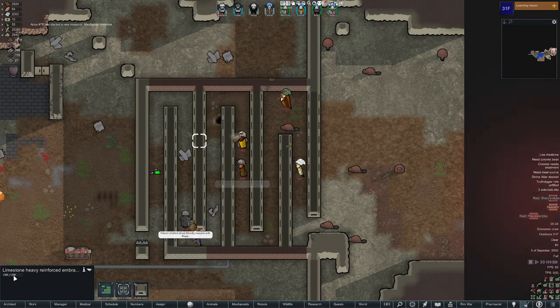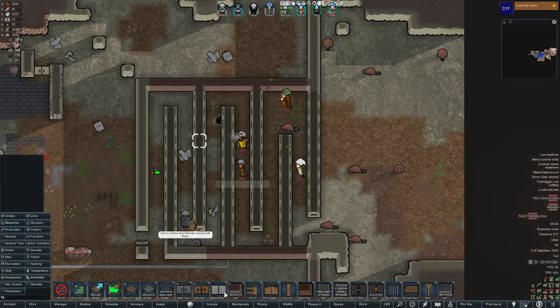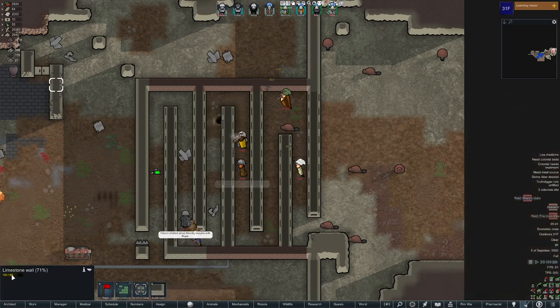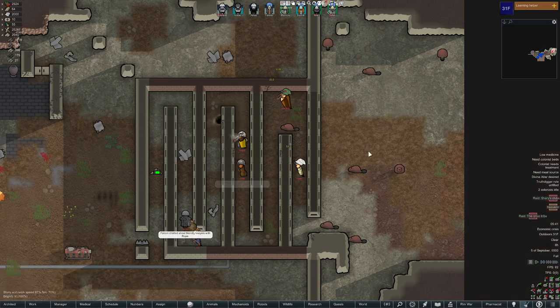Also, by the way, reinforced walls have a huge amount of extra hit points. This limestone heavy reinforced embrasure only costs about an extra 20 steel or so — actually it's five steel and 15 limestone. As you can see, a normal limestone wall has 465 hit points at a five-unit cost, and the reinforced embrasure has nearly three times as many hit points with just a little bit of steel added in.